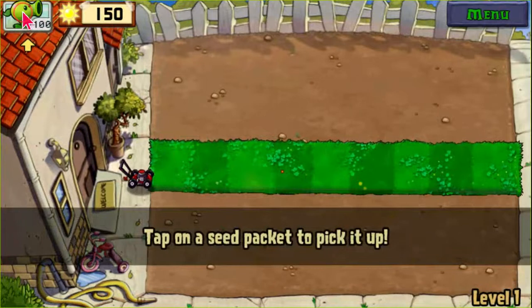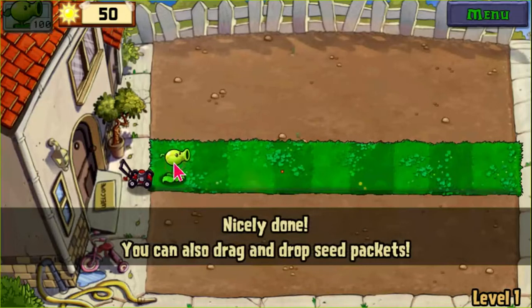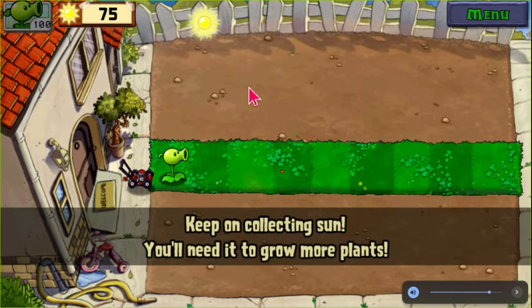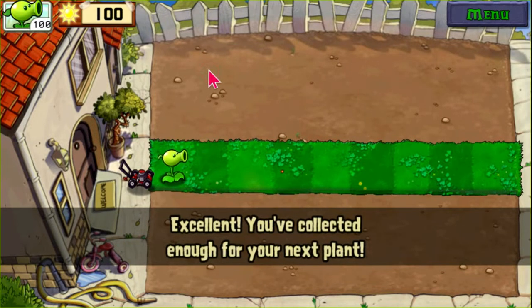Planet Man's house. Tap on the seed packet to pick it up. Tap on the grass to plant your seed. Nicely done! You can also drag and drop seed packets. Tap on the falling sun to collect it. Keep on collecting sun — you'll need it to grow more plants. Excellent! You've collected enough for your next plant!